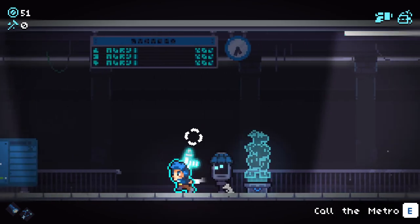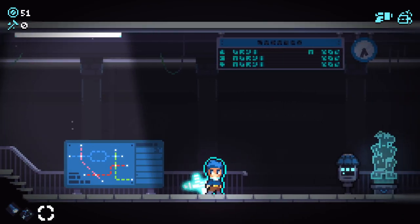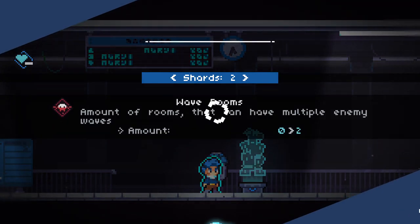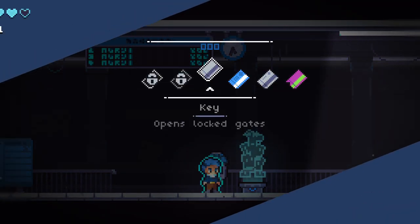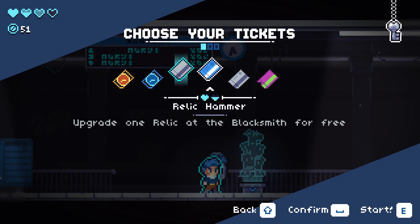Hello everybody and welcome back to Revita 1.0. We are jumping in again for another run. This time we're going to go with the SMG, Flashlight, and Constellation. We unlocked a lot in the last episode. We played a mega cursed run - we didn't unfortunately win, so we're still going on the shards. But this time we do have some new things.